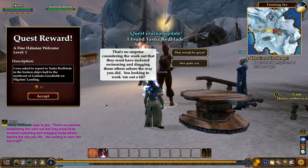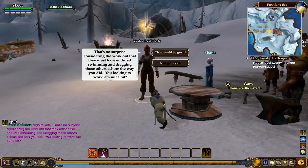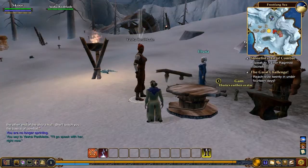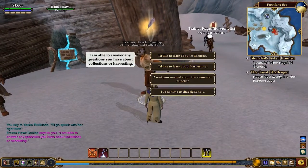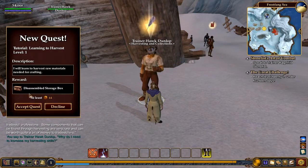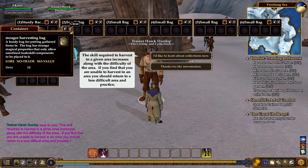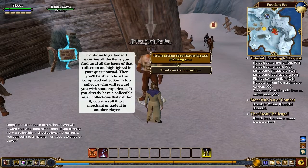Here's Yasha Redblade. Quest reward: 13 copper. Trainer Ragnhild Stonefist is east at the end of the ship's hall — I'll go speak with her right now and get a trusty wand. That's better than a shifty wand. This is learning about collections — let's just do this real quick, because I think we get something for it. We got inventory — quite a few bags, and a meager harvesting bag where we'll put gathered items.